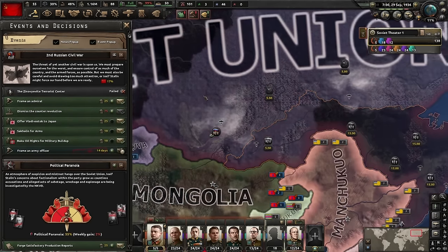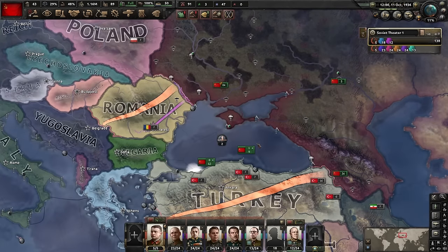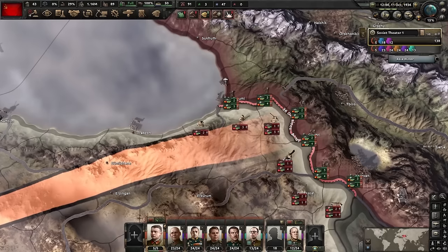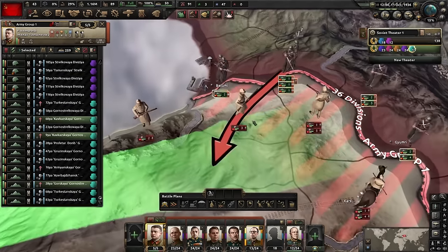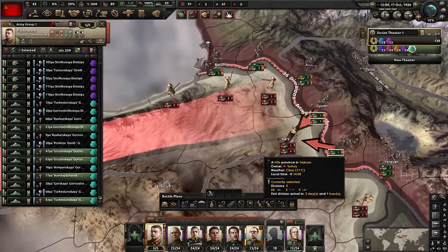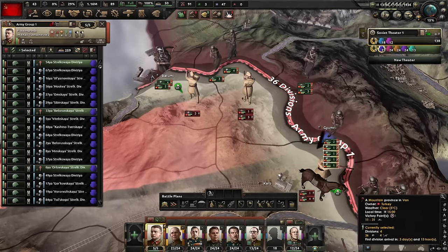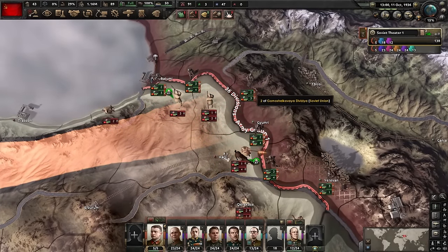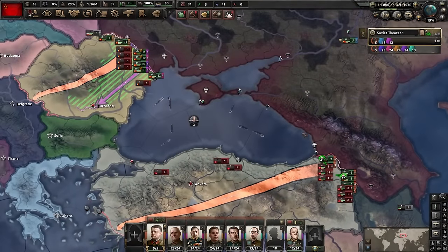We've got the air force up, the navy deployed, and the army is in position. All we have to do now is declare war on Turkey. I'm going to immediately start an assault by taking the mountaineers here and attacking in this tile and pushing one tile south, and take the mountaineers on this side and push into Kars and the tile south of that. Support these attacks with the rest of the infantry. If these go well, we'll immediately encircle the units here who I'll be pinning - we'll immediately encircle six divisions.